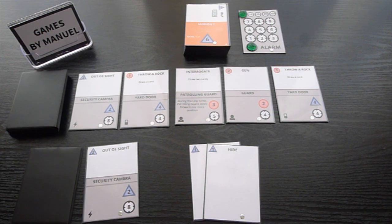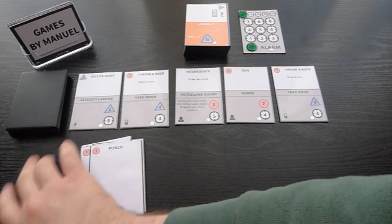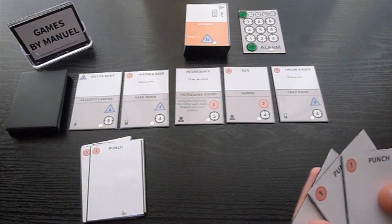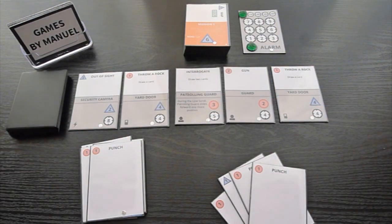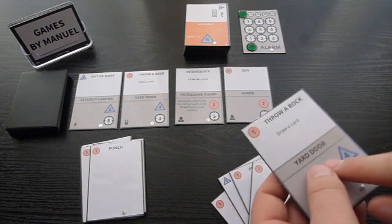That was your first turn. Now you discard the remaining cards from your hand and draw 4 more, which you will use in the next turn. At the end of the turn, you move one step, so the last card in the line is discarded and a new card will enter the line.